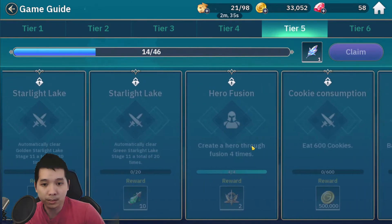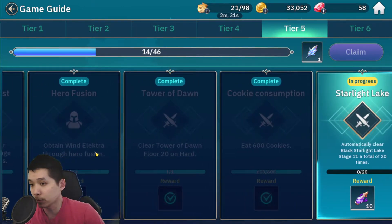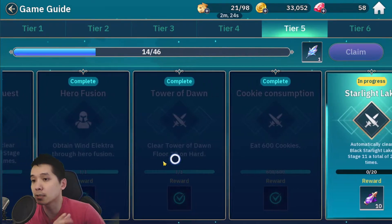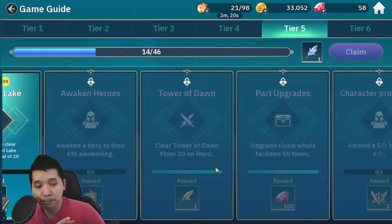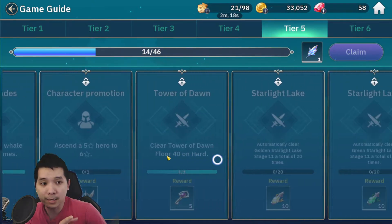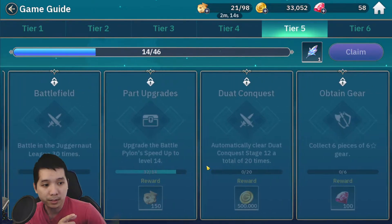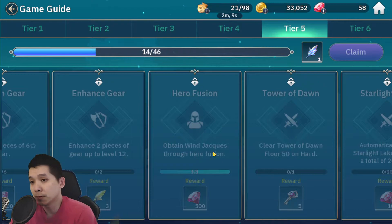Early on there was a quest to obtain Win-a-Lectro via hero fusion. Win-a-Lectro is one of the heroes you can use to fuse Green Jackets as well. There's also a quest for the Red Radoff, and at the end you also have a quest for fusing Jackets — obtain Win-Jackets via hero fusion.